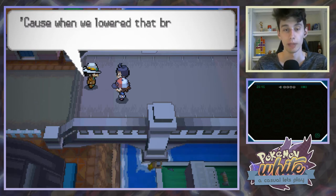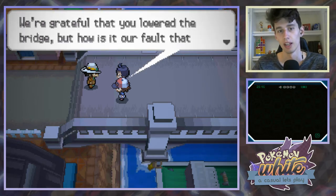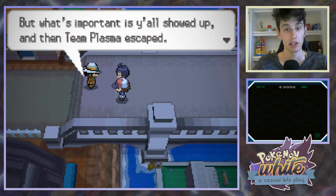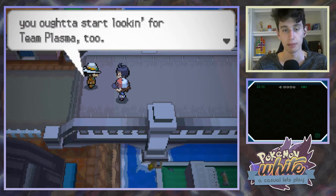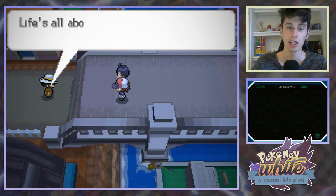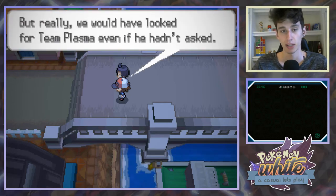Don't be expecting no welcome now. Because when we lowered that bridge, the Team Plasma guys we'd caught done escaped in all the ruckus. What a bother. We're grateful that you lowered the bridge, but how is it our fault that they escaped? It's what's important that you all showed up and then Team Plasma escaped. You ought to start looking for Team Plasma too. You're both talented trainers, aren't you? So tell you what - if you find Team Plasma, I'll let you challenge my gym. Life's all about give and take. We would have looked for Team Plasma even if he hadn't asked.